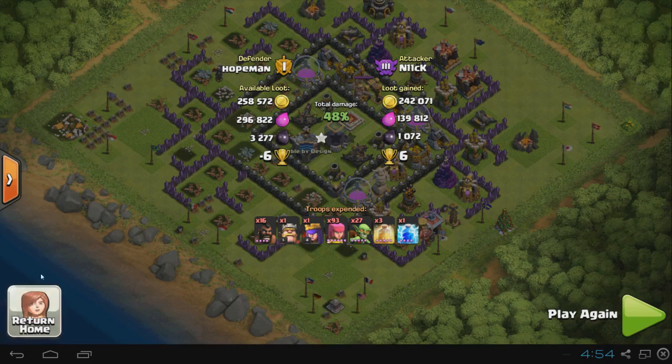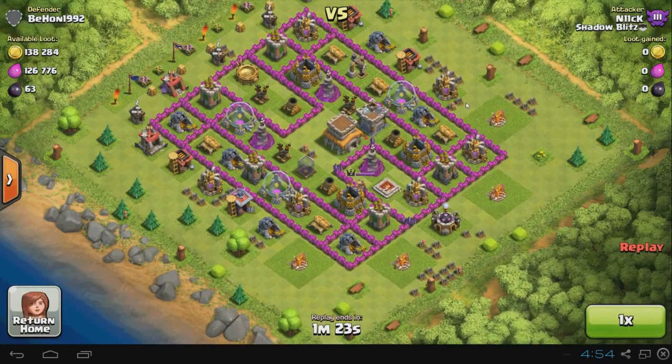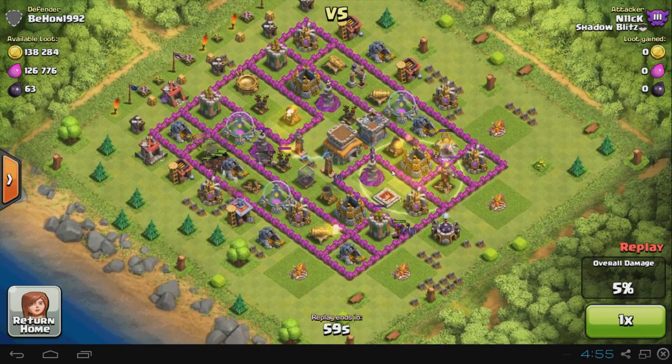Now let's go to the next raid, which was a general attack also using hogs — not that special but I still wanted to show it. This one managed to get a hundred percent three stars and it was a pretty easy one. It looks like a Town Hall 7, so it was really easy. If I were a TH7 I would have got double the loot, but being TH10 the loot penalty reduces it significantly. I'm just trying to lure out the clan castle first — and there was nothing in it, so perfect for my hogs.